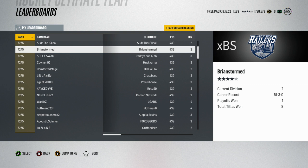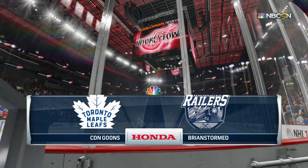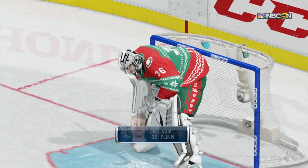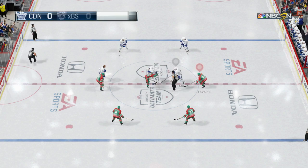First game is against Canadian Goons. Look at this height comparison — Lundqvist is a little under the crossbar while Jack Flynn looks like a giant in front of the net.